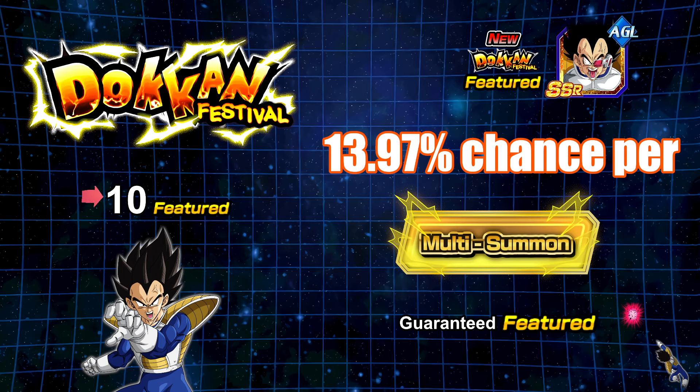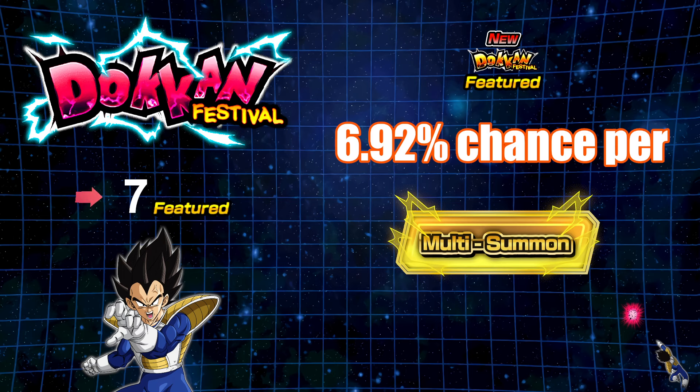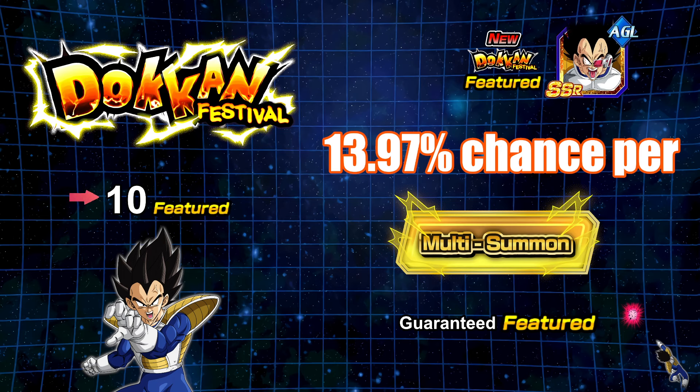Having this opportunity — giving you this much of a percentage chance on that third multi — is going to force you to do the rotation. If you did two multis and picked up the new unit on your second, you think: oh, it's a guaranteed featured, might as well do the other one. It's going to almost force you to spend that extra 50 Dragonstones. You can get a dupe fairly easily because you have a much higher percentage chance on the guaranteed versus the normal 5% or even the 6.92% with 7 featured.